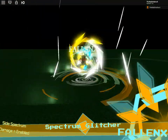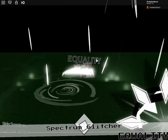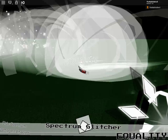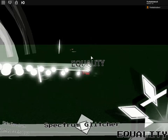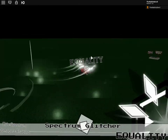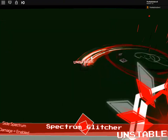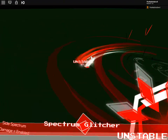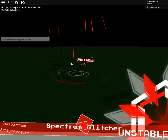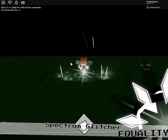Now if we go to U we get Equality. Equality doesn't do that much, but it looks very cool. If you press Z you get this spin attack, which I liked. If you press N you get Unstable — I think it has an epic form but it's not showing now. You can't do much with it, which is pretty sad, but it looks cool.